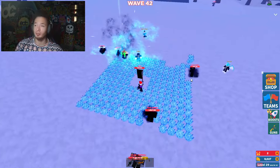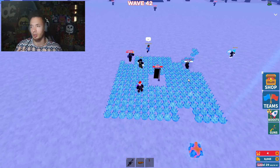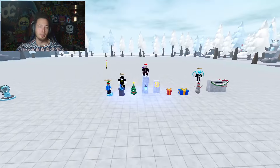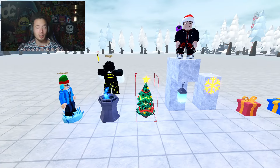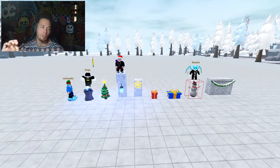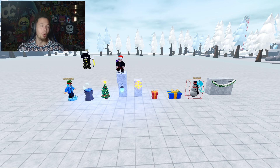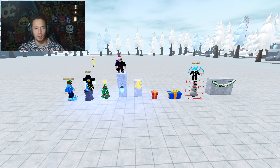Now let's compare these items to our older models and go over all the decorations. We have the ice mine, a pillar with a little blue fire, this year's Christmas tree, the lantern from Mr. Snowy's shop, a snowflake that lights up, two presents, the snowman, and our new Christmas lights. Everyone's going to have a different favorite depending on what they're most excited for.